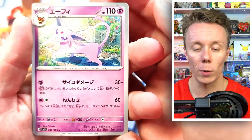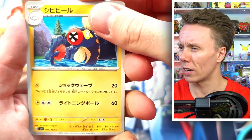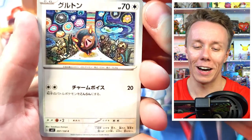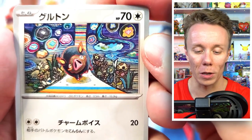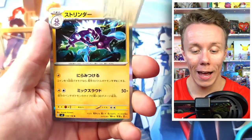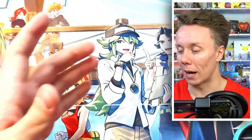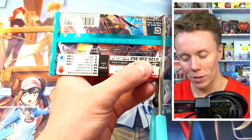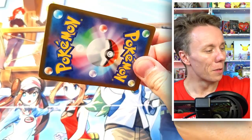Packet two: we have an Espeon, an Electric — Electros, whatever you're called — a Bunnelby, and a really cool Lechonka Art card. Just look how adorable it looks! And we have a Toctricity — our Strinda. The Japanese names and English names are quite different often. I think Toctricity is even cooler as a name. On to packet three — these are going to go very quickly.